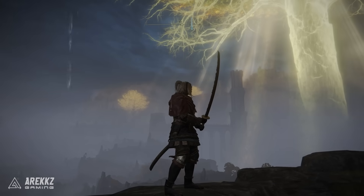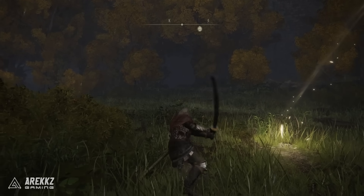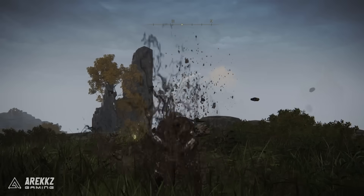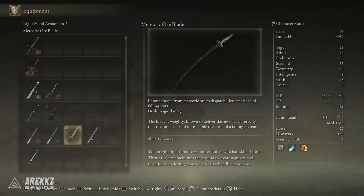It's another awesome katana for the samurai out there and one that you can get early game. It has the skill Gravitas on it, which is a skill originating from the Alabaster Lords who had skin of stone. You thrust the element into the ground to create a gravity well which, in addition to dealing damage, also pulls enemies in.